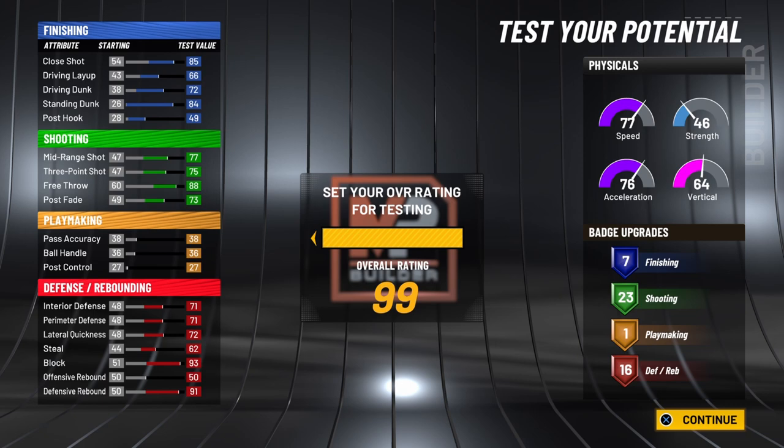Now with the plus 8 to your physicals, your speed will be around an 85, and your acceleration will be around an 84. Your vertical will be around a high 78. Your attributes only go up a total of plus 4 at hitting 99 overall. So your close shot will go up to an 89, driving layup all the way up to a 90, driving dunk to a 76, and standing dunk up to an 88. For shooting stats: your mid-range shot will go up to an 81, your 3-point shot will become a 79 — which can also go up if you have the 3-point sleeve or skill boosts. Your free throw will go up to a 92, and your post fade up to a 77.